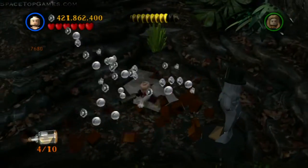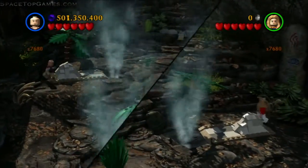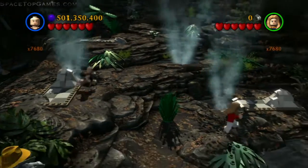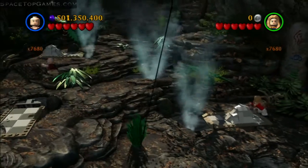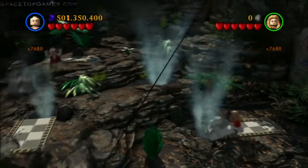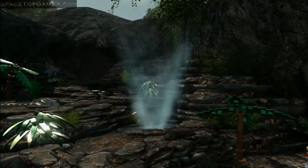This next minikit is extremely annoying and requires a bit of luck — it's definitely easiest with two players. You need to push rocks over three geysers until all three are covered. For some reason, when you push one in, another pops up, creating an annoying cycle. Just keep doing it until the minikit appears in the middle.